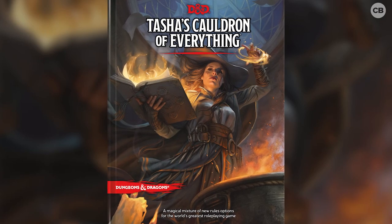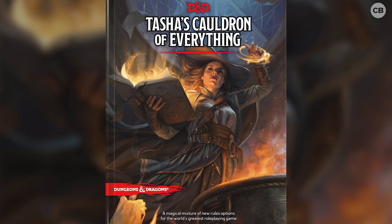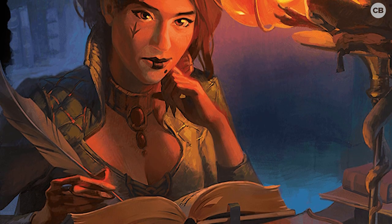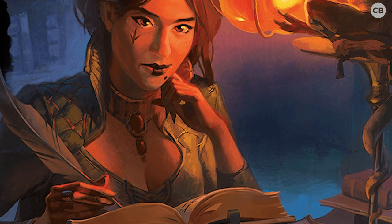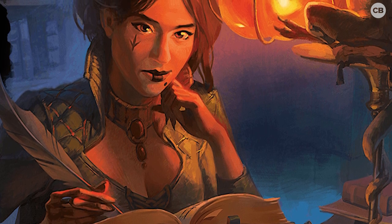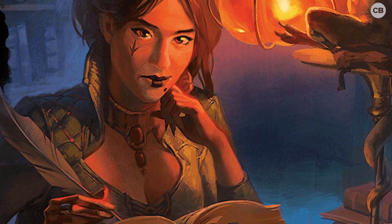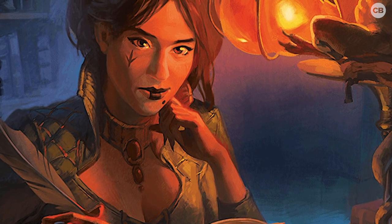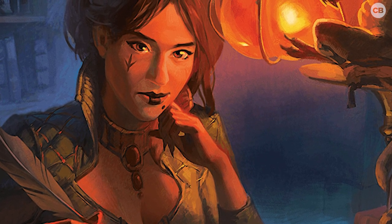Tasha's Cauldron of Everything is the second major rules expansion for Dungeons & Dragons 5th Edition. Named after the enigmatic Witch Tasha, the book contains over 20 new subclasses, new magic items, and new rules that give both players and dungeon masters more options when creating characters and building Dungeons & Dragons sessions.